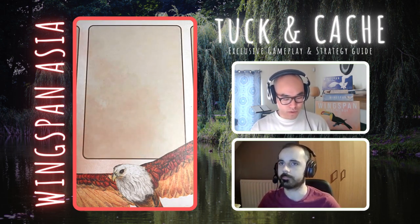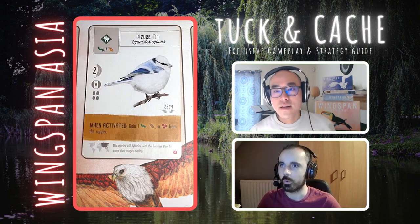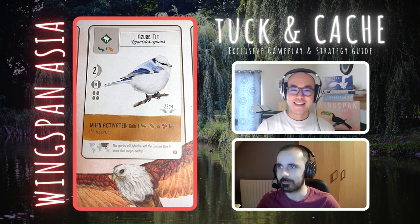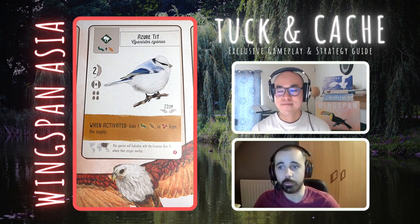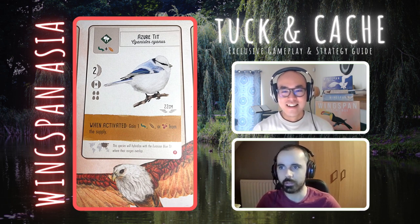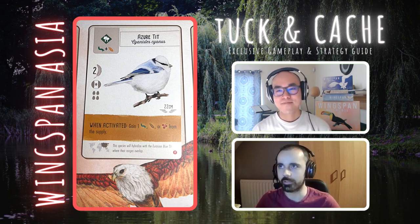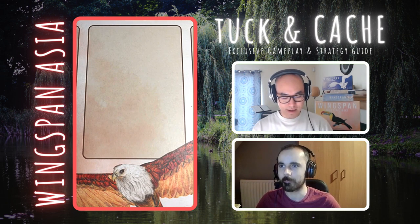Next we have the Azulted — a very fluffy one. When activated, gain a worm, a seed, or a cherry from the supply. Anytime you get food from the forest from such a cheap bird, you're absolutely going to play this early game. Two different foods, put it in the forest — you get the food cost back basically within two turns. Not much more to say, really — a pretty straightforward play. No complaint.